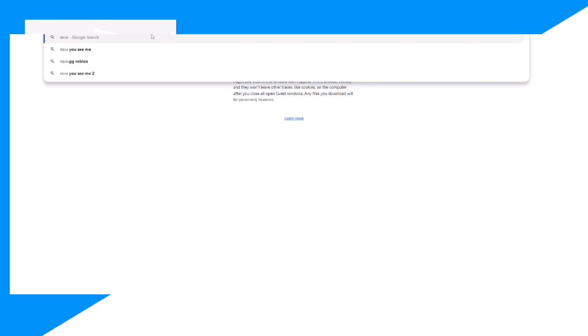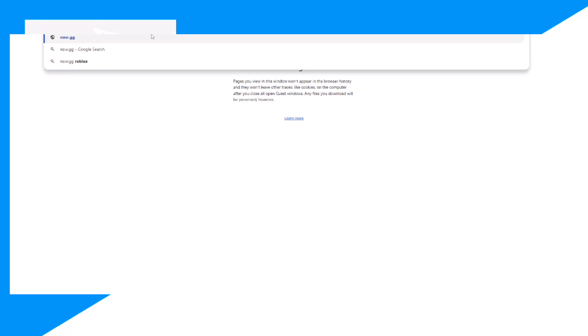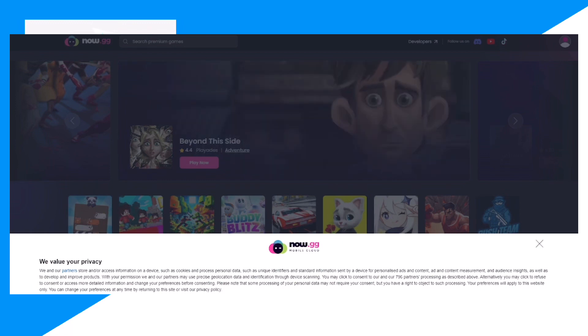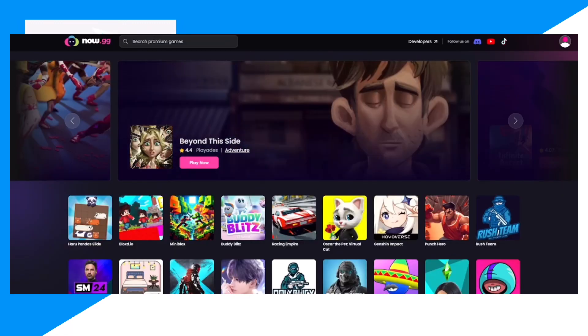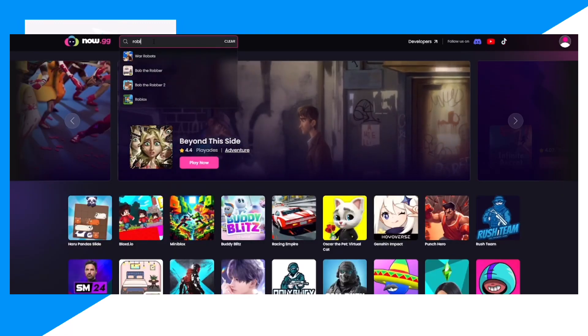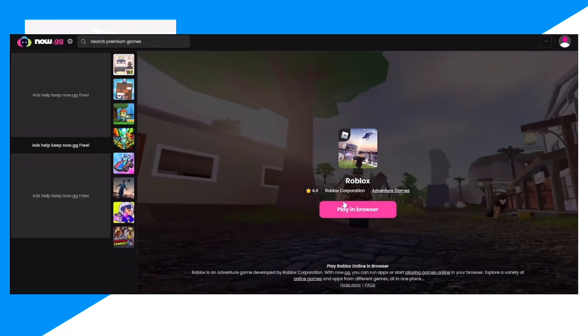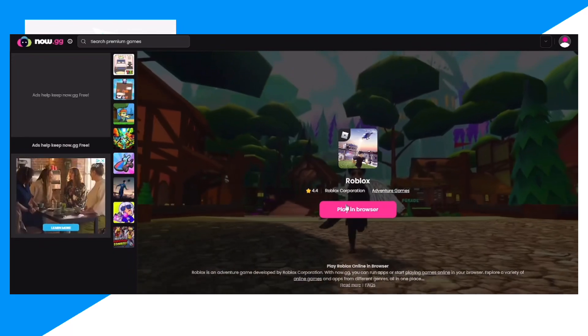What you want to do is go on your Chrome browser or your normal browser, then go ahead and type now.gg. By the way, I'm not sponsored by them or anything. Click agree and search up Roblox.